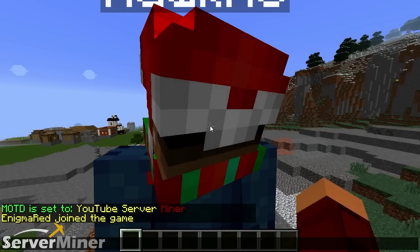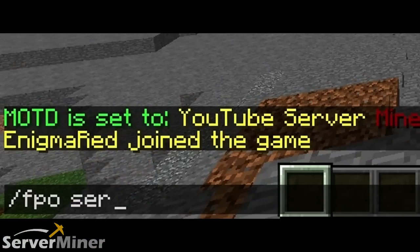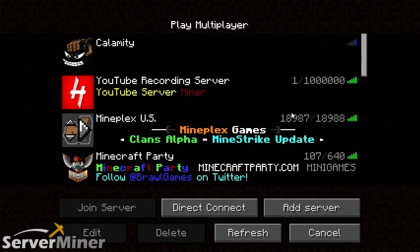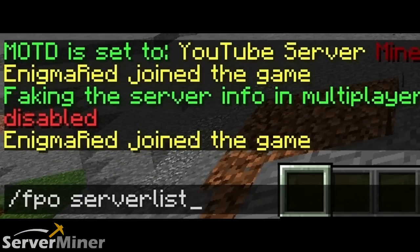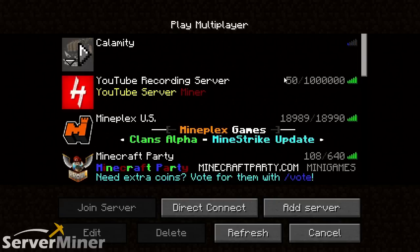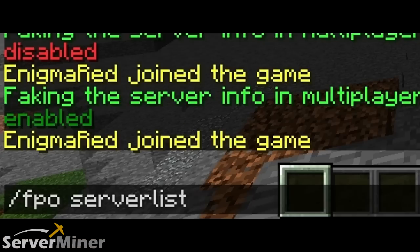Next is /fpo serverlist, which toggles the player count shown in the server list. Right now it's only showing one player — HawkMC — and the 50 is gone. If we enable it again, the 50 shows back up. So all you have to do is /fpo serverlist to toggle whether you're showing the actual or the fake number of players online.